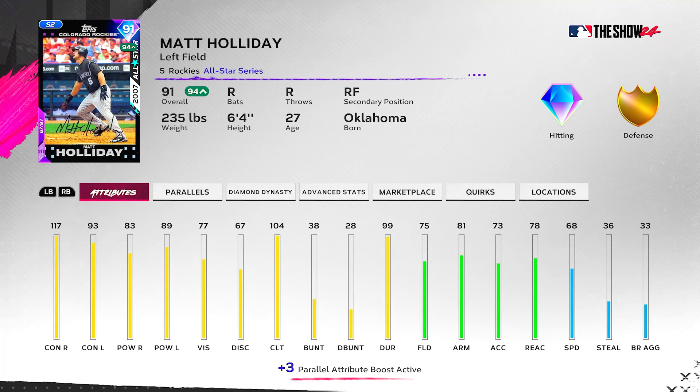Let's go ahead and take a look at him. Matt Holiday primary left field with right field secondary. I have my P3 already so he's going to be 117, 83, 93, 89, and then 104 clutch. His fielding is at 75 at P3, but without parallels he's going to be 72 fielding, which gives him the Devers boost. At P5 we get up to 119, 85 versus right, 95, 91 versus left, 106 clutch, 77 fielding, 83 arm, 80 reaction with 70 speed. He'd play a good left field or even right field.